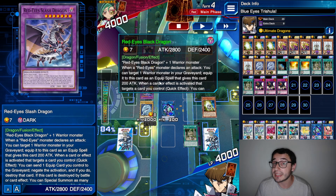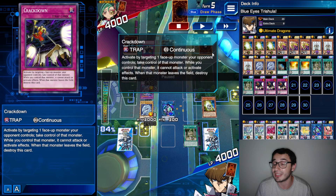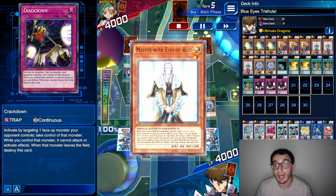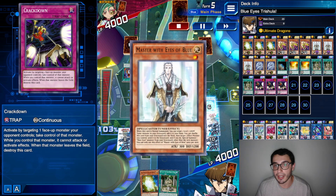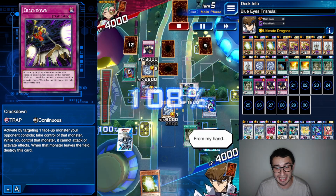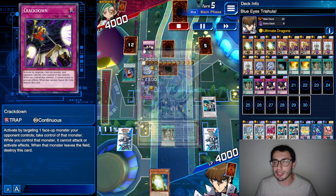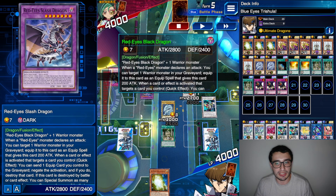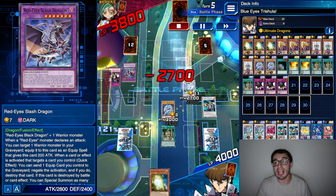We also have another summon of Blue Eyes White Dragon from the graveyard thanks to the Stone sent via Dragon Ravine this turn. He went Red Eyes Fusion into Red Eyes Slash Dragon, but we have Blue Eyes and Ruins, so that's negated — meaning when it attacks, it cannot revive a warrior-type monster from his graveyard. He knows he can't attack with Blue Eyes because Crackdown won't allow it. We used Ruins to send that to the graveyard, went with Master with the Eyes of Blue, recycled a Stone, summoned Formula Synchron to draw, then sent another monster via Master to bring Blue Eyes back. Second Ruins summons another token — we now have level eleven on the field. Trishula is coming.